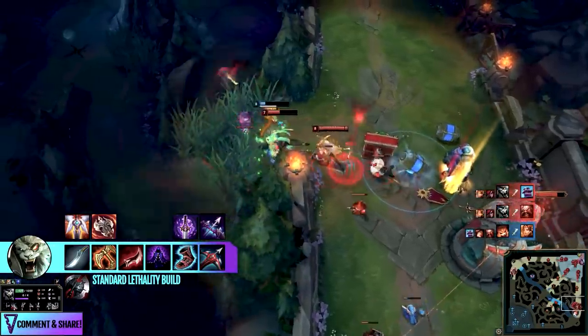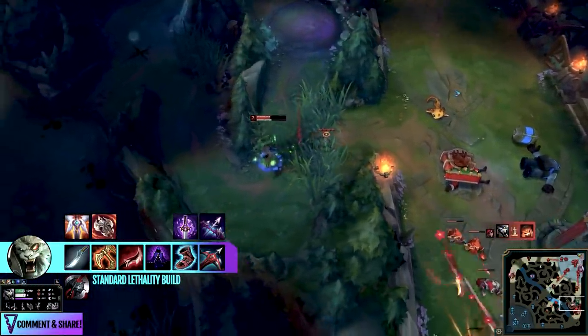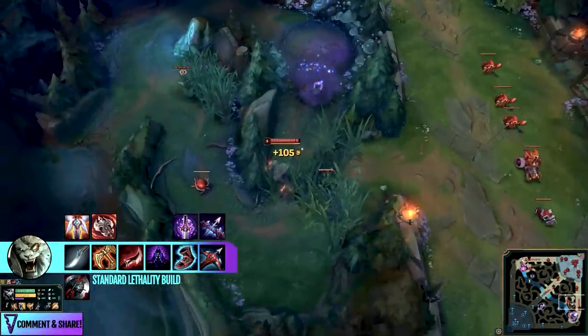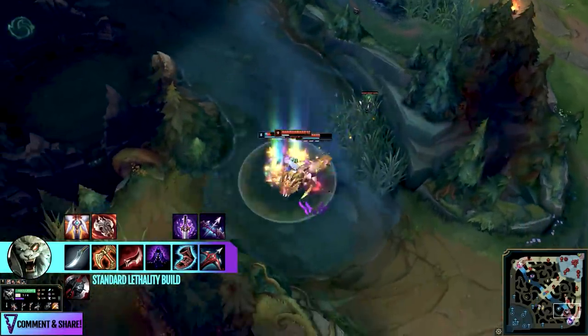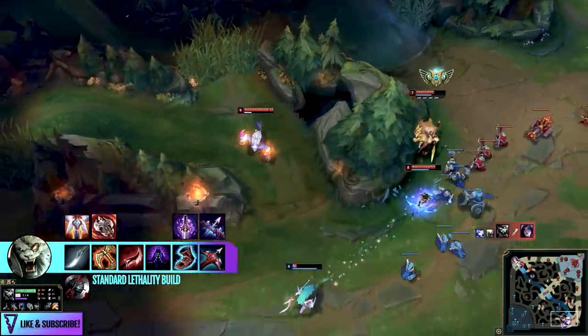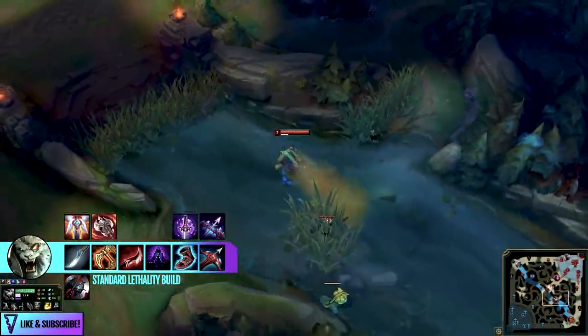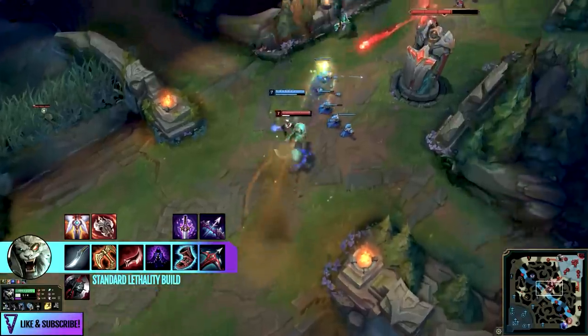The first complete item you want is Duskblade of Draktharr — this has always been his core item. We've lost the ward-detection passive, but you get a nice 99% slow on your auto attack once you leave stealth, from which you can unleash your full combo. The fact that it gives the same AD and cooldown reduction as the jungle Warrior item means it's strictly better to go this because of the added synergy with his kit.